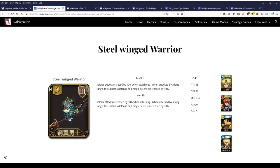Next is the Flyer-class soldier, the Steel-Winged Warrior. Their effect is soldier attack increases by 30% when attacking. When attacked by a long-range attack, the soldier's defense and magic defense are increased by 30%. This is really the first Flyer soldier that can get increased survivability against ranged attacks. The users are Lanford, Elwyn, Keefe, and Letizia — effectively Elwyn and Lanford.